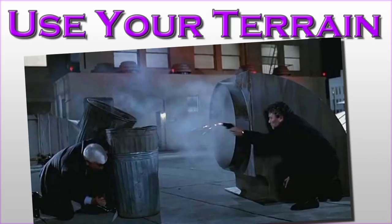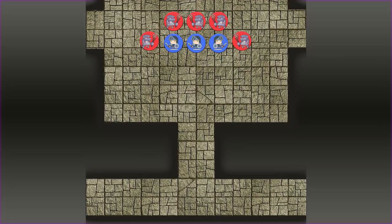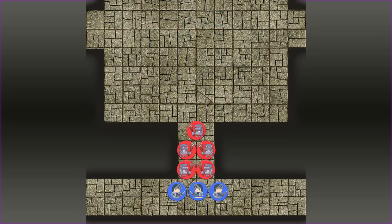Next tip: use your terrain. Rarely are you fighting on a perfectly flat, featureless plane. Use cover to protect yourself from ranged weapons, get your back to a wall, a car, or beside a tree so you can't be flanked. Just standing out in the open is begging to get shot. Terrain can also give you choke points — falling back to a side passage can bottleneck enemies so the party can fight them only two at a time instead of all at once.